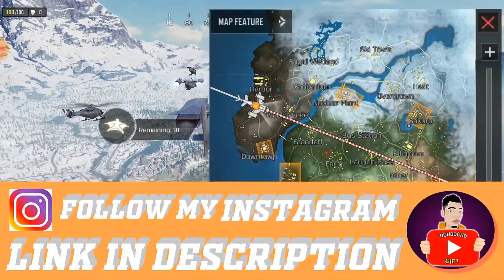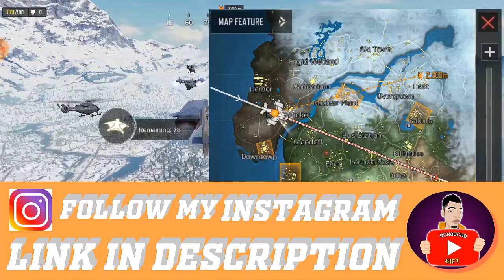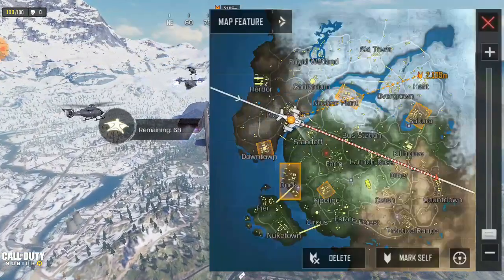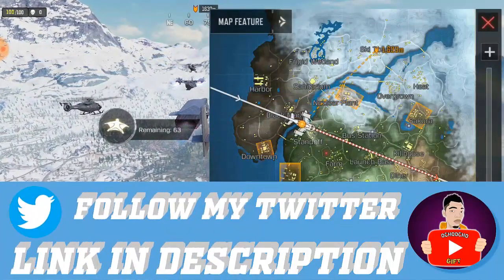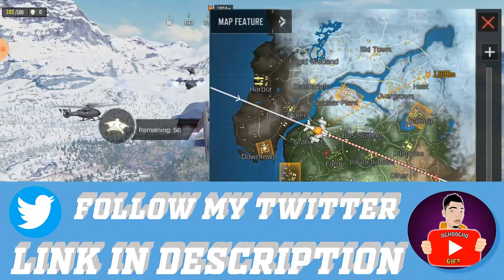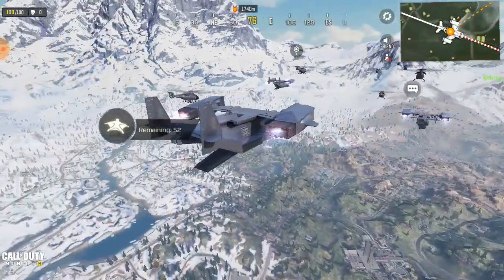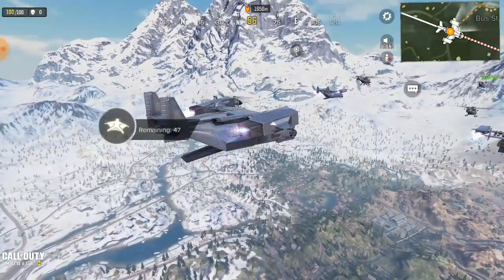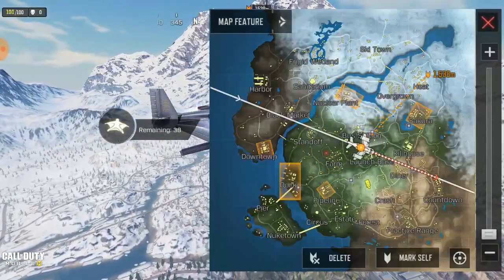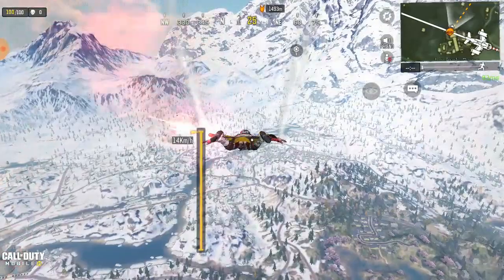To unlock the orange industrial skin, I used the same method I'm going to show you now. Go far away from where everyone is dropping. Right now everyone is trying to drop from the plane and get to your map, but I'm not looking for that. You have to stay in the plane until everyone is out, then fly far away where nobody will actually get to.